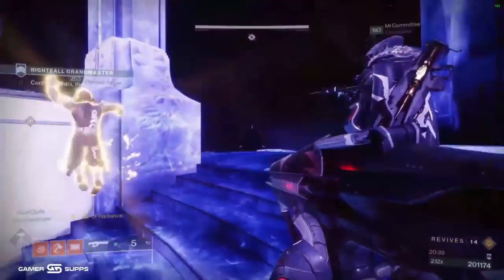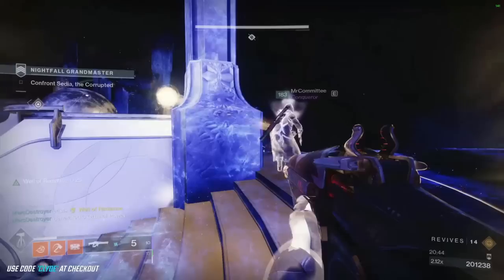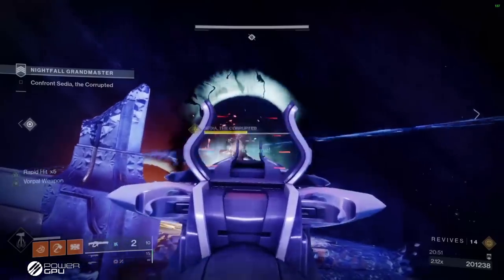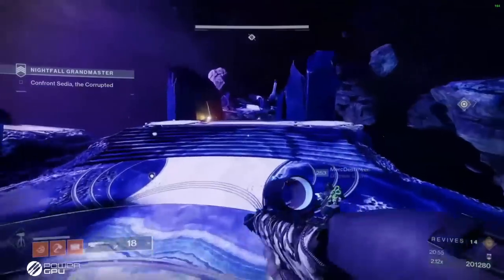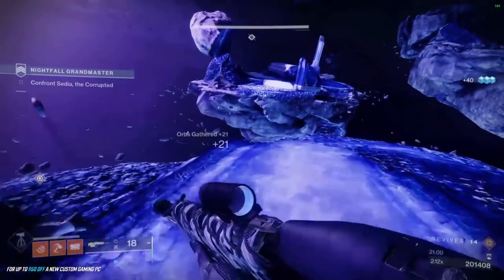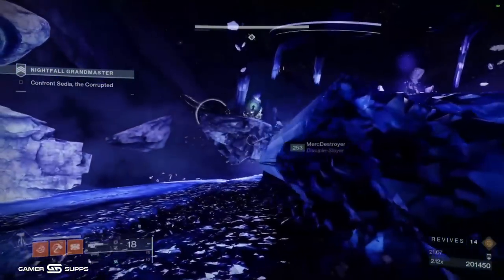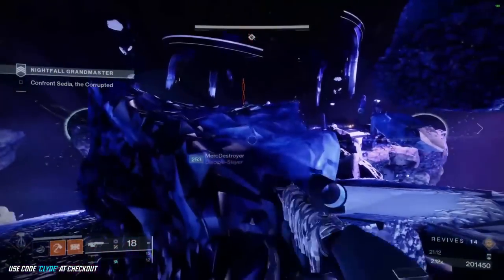We go for the shot, pop our Well, try to throw the weakening nade at her, and stack the debuff with the nade and the Well together. We get booped and take her to half. You have to adapt — she's going to spawn more ads and won't leave yet. We made the choice: we messed up, oh well. This is why I like showing mess-ups in the guide — sometimes you just have to take the L.